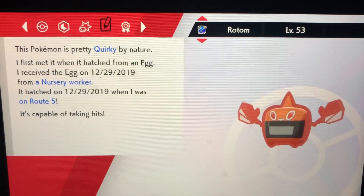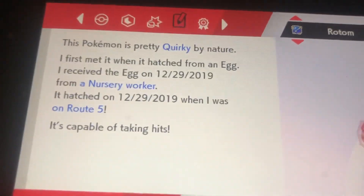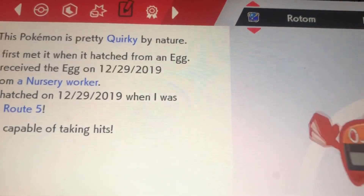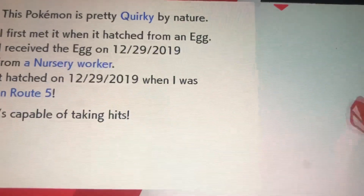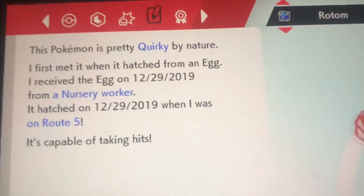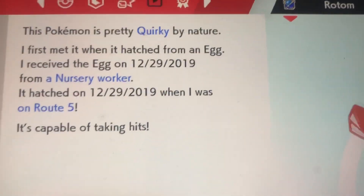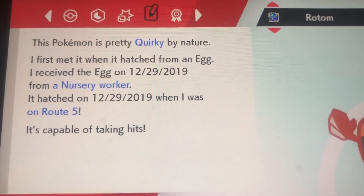The best nature for Rotom is Timid nature. Mine isn't Timid but it's easy to change — just go to the Battle Stadium, earn 50 Battle Points, and buy a Timid Mint. Give it to your Pokemon and it will effectively have the Timid nature. That is how to get the perfect competitive Rotom in Sword and Shield — you can change the moves if you want, but this is a very good competitive Pokemon to have on your team.